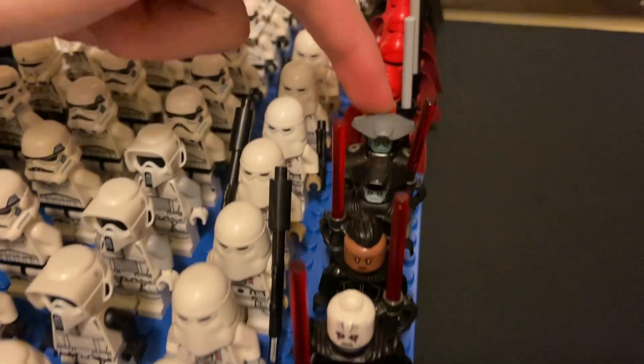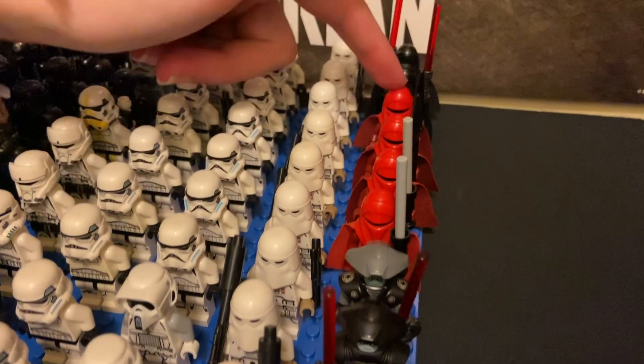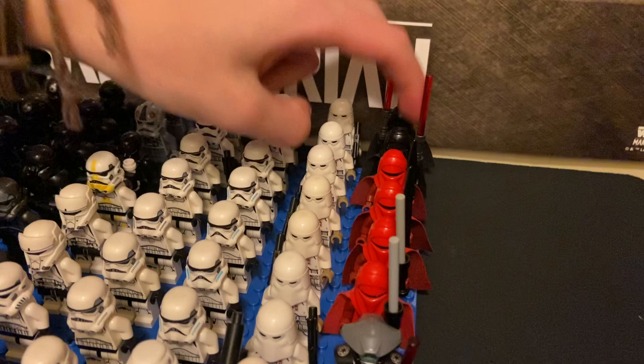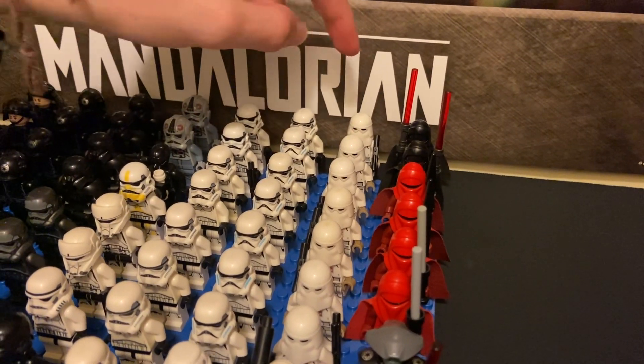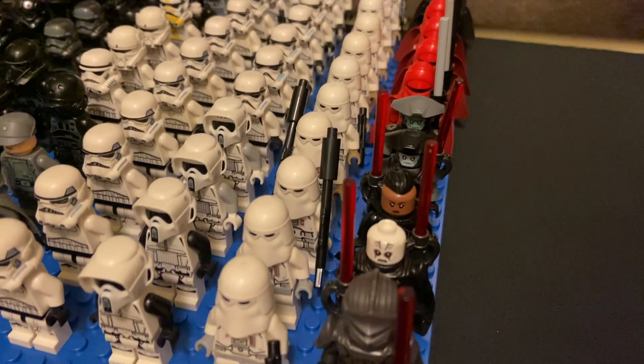Also the Fifth Brother from Captain Rex's ATTE set in Rebels. Four Imperial Royal Guards, two Shadow Guards back there, and then I've got a whole line of snow troopers, new and old as well.